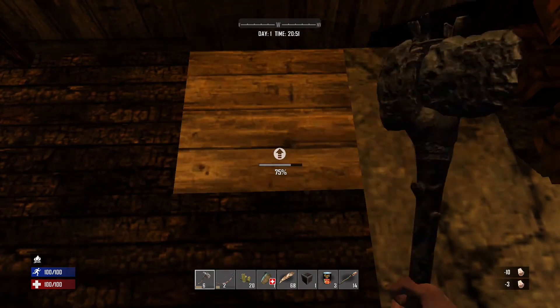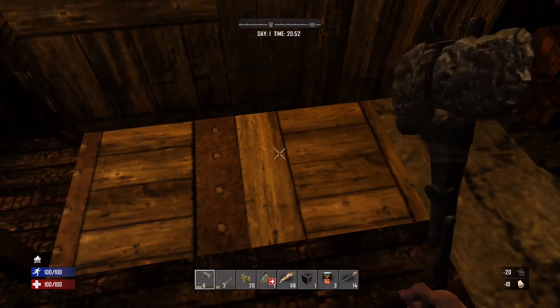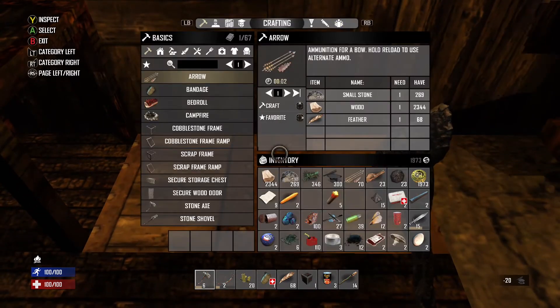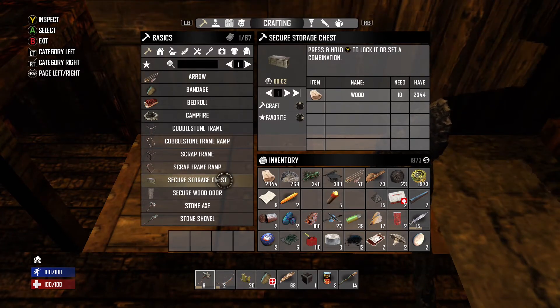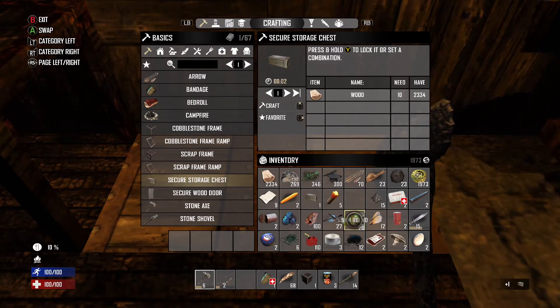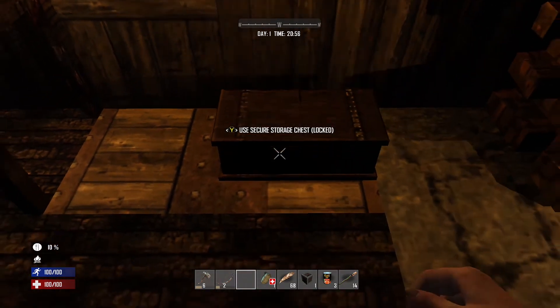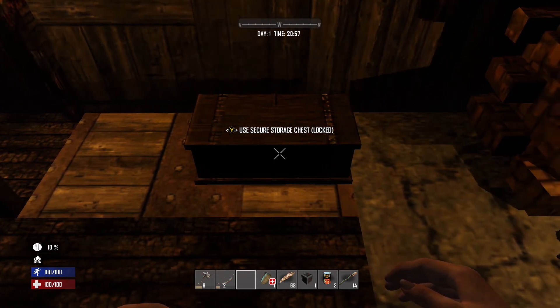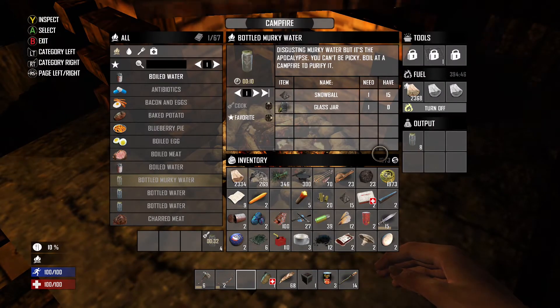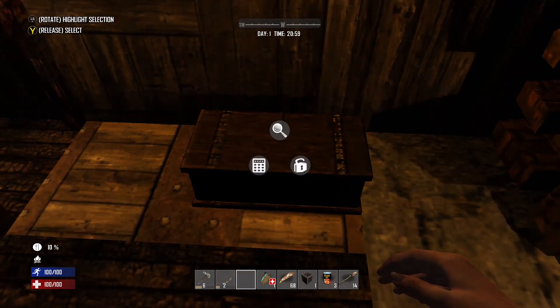I place the chest down. I'm hungry and thirsty, but let's keep going. In a session where you invite friends, you want this chest unlocked so your friends can drop items into it. To manage that, press and hold Y and use the left joystick to navigate to the lock option.